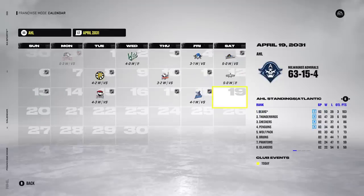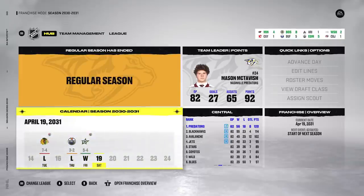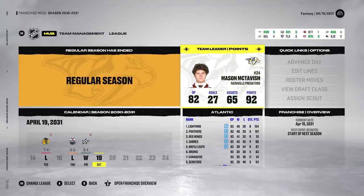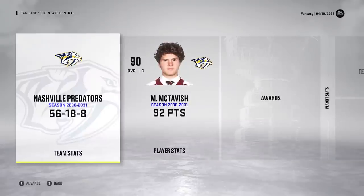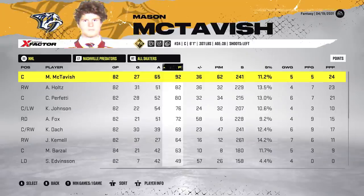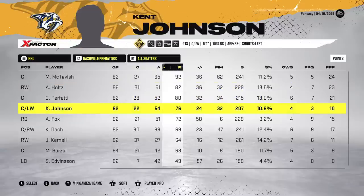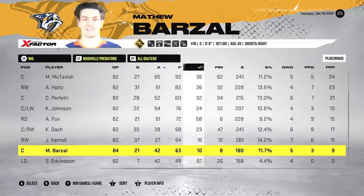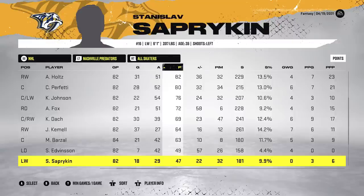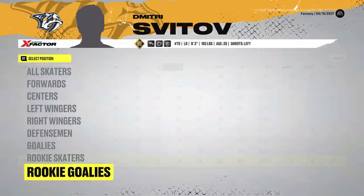The AHL team finished 63-15-4 with 130 points — they win the AHL regular season. Both teams just did so well. Mason McTavish had 92 points, over a point per game — actually a record for the Nashville Predators. Wyatt Johnston had 87, love to see it. McTavish on the first line with Holtz and Perfetti definitely benefited him. Holtz was a point per game, Perfetti just under at 80. Fox had 72 points as a D-man, plus 58. Kirby Dock had 69. Kamel 64, Barzell 63 — we had eight guys with 60-plus points.